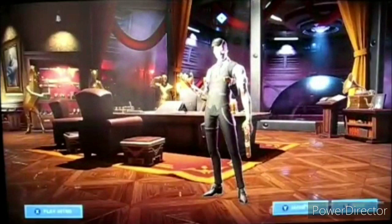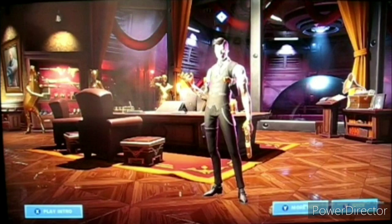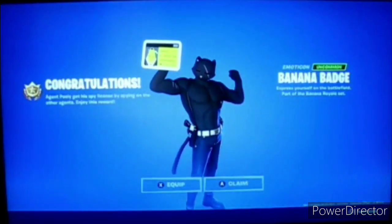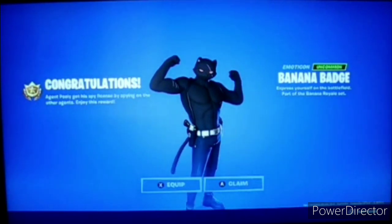And then I'm pretty sure we have to go to Midas' room. Finally, we have to turn on the jukebox — I don't know what it's called. It's playing music. And Agent Peely is right behind Brutus' picture.